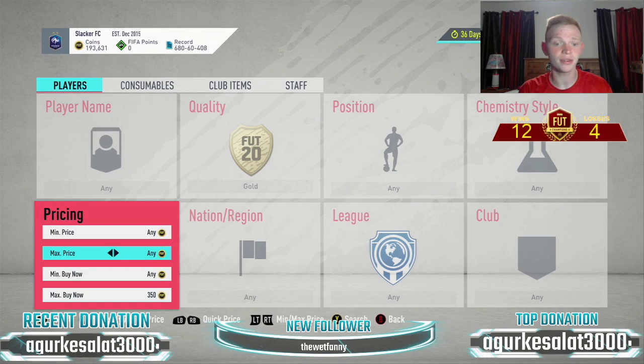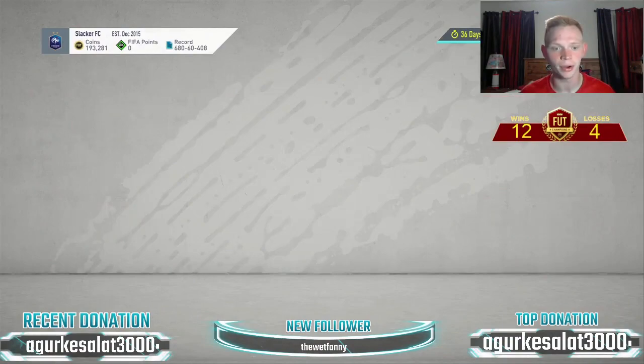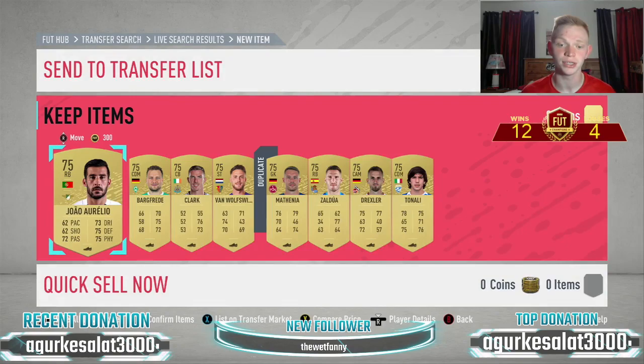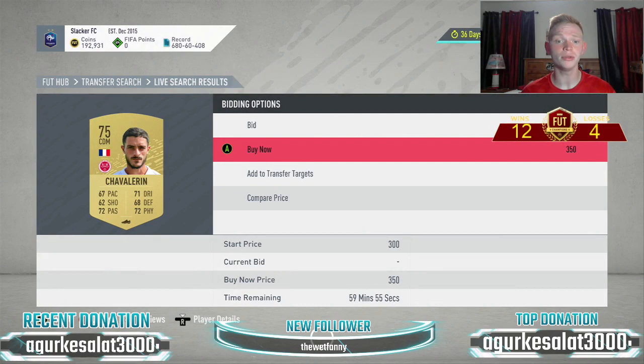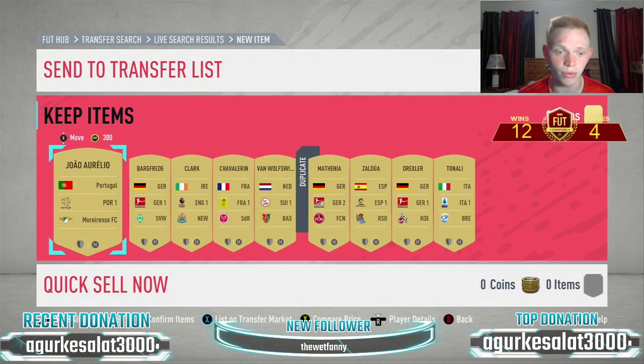The first method is just sniping. You might think it's dumb, but basically you set your buy now to 350 and snipe every single player. Now, 450 is the baseline price, but so many of these players go for a lot more coins — and as you can see, it's really easy to pick them up. The reason they go for more is because of league SBCs, where you need to build a team for every club in a league to earn a big reward.